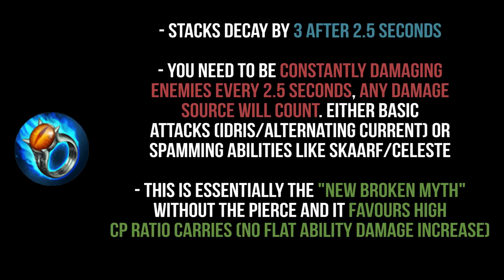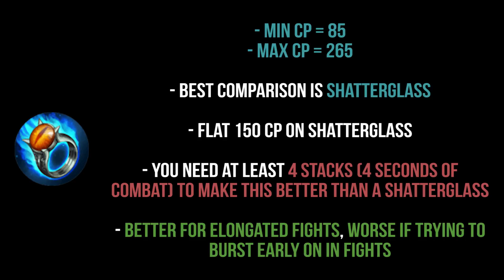You need to be constantly damaging enemies — every 2.5 seconds — and any damage source counts, including basic attacks, abilities, and weapon power damage, just like Broken Myth counted. You can literally do anything as long as you're in combat with the enemy every second. This item is essentially the new Broken Myth; there are no stacks on Broken Myth anymore.